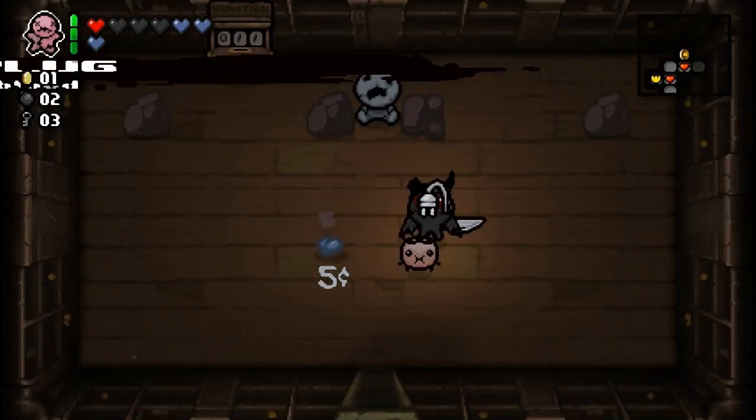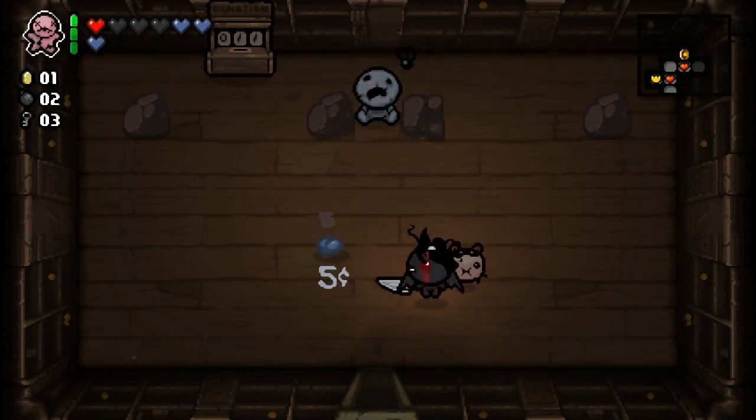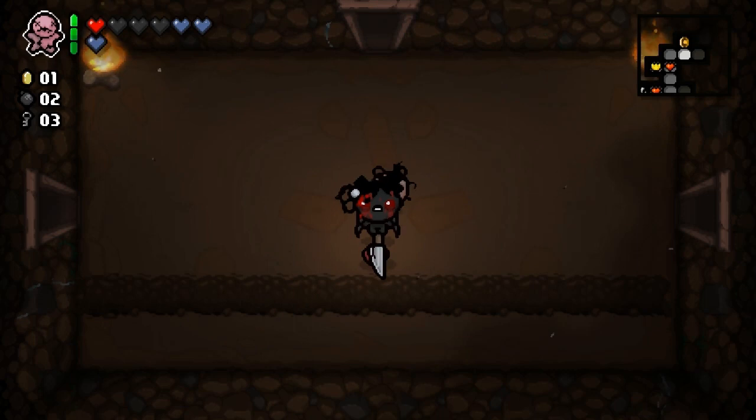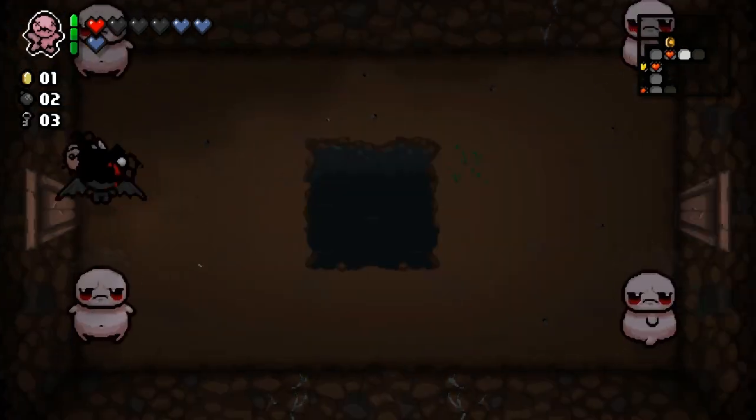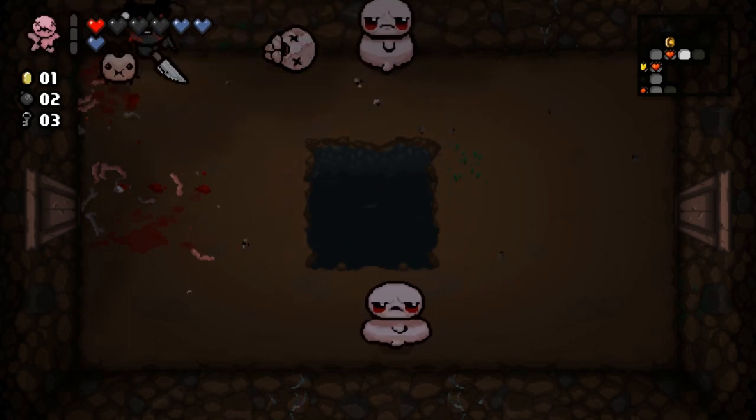Let's see what's in here. What's this? I want to get this just to see what it is. Sharp plug — charged with blood. I have no idea what that does. Like, does something die and it charges?